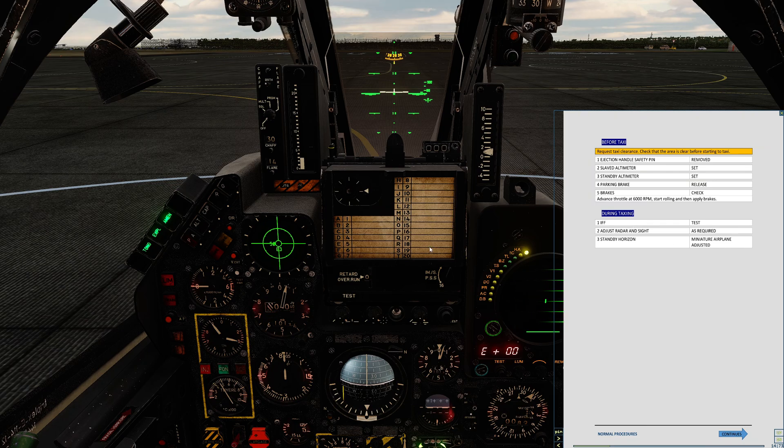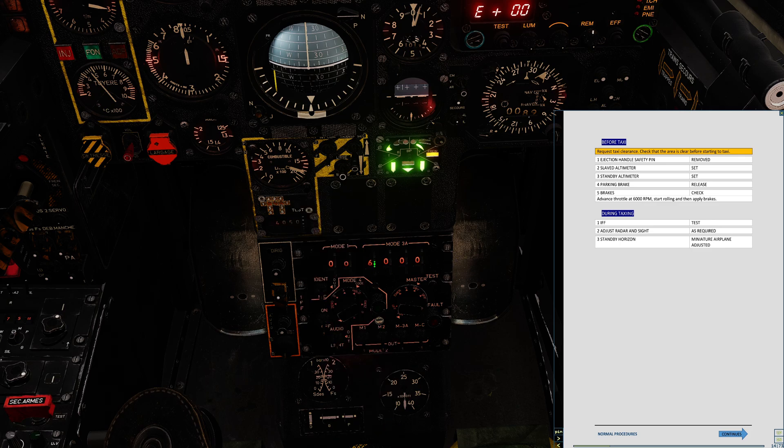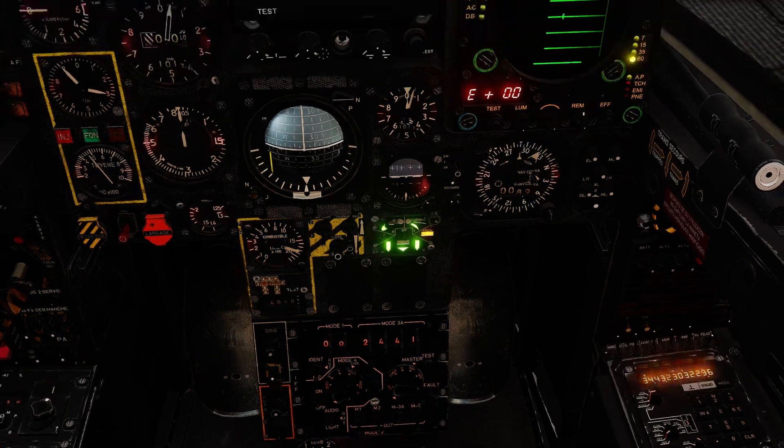We'd be required to test the IFF, though I don't actually think that's implemented at present. I'll go ahead and pre-program something, although we don't actually have ATC to talk to, so it's somewhat meaningless. I'm going to set mode 3 code and mode 3 to on, mode 4 to on, and audio for my IFF. I'll leave it in standby for now, as the checklist calls for. Nothing else to do — we're ready to go for taxi, so I'll move to the next page.